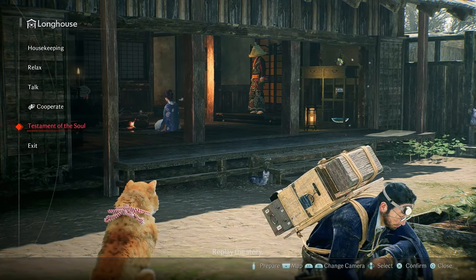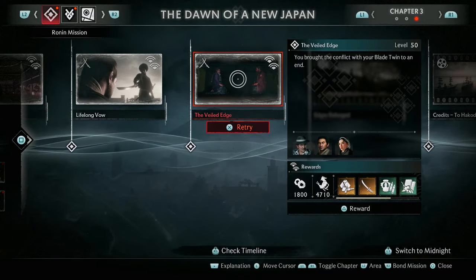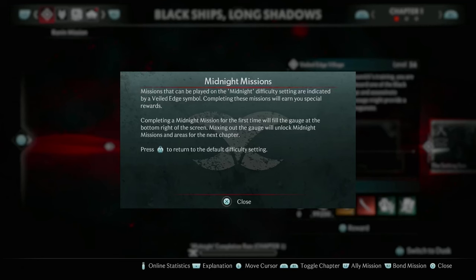In order to play the midnight difficulty level, go to your longhouse and go to the Testament of the Soul. Once you're there, you'll see in the bottom right-hand corner that you can switch to midnight. This essentially changes the whole game from the dusk mode — the default difficulty — to the midnight difficulty, which is a harder difficulty with better rewards including masterwork equipment.